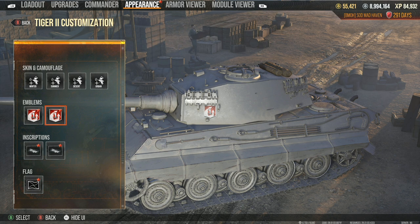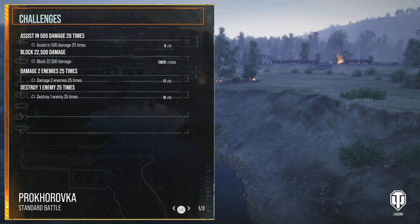Today I have two replays that I'm going to be bringing to you guys. The first one is going to be on Prokhorovka, which I think is going to be a perfect map to actually show off the Tiger II. The Tiger II is one of those tanks that is originally a support heavy more than it is an offensive heavy.